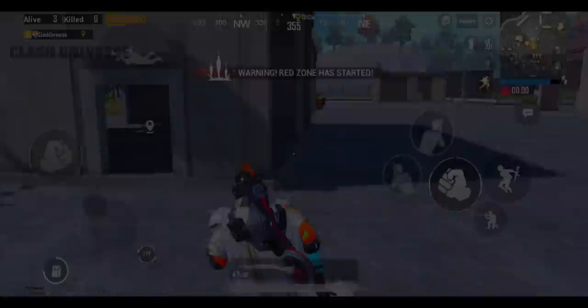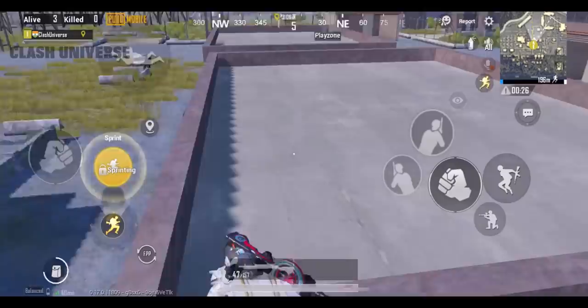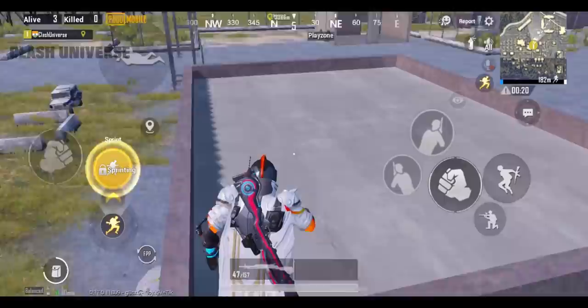Here's an amazing hiding spot inside the military base. Just stand over here and jump onto this container. Now jump towards this fence and go over here to climb onto the cemetery. You'll get a very good angle from here and can take out enemies easily.